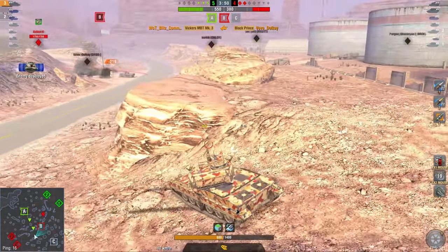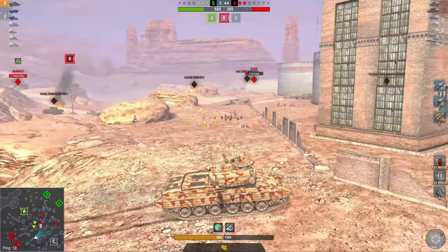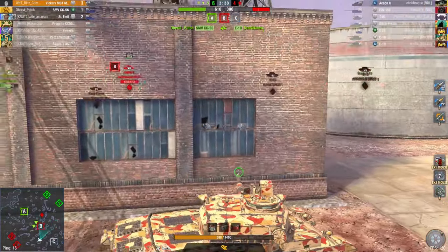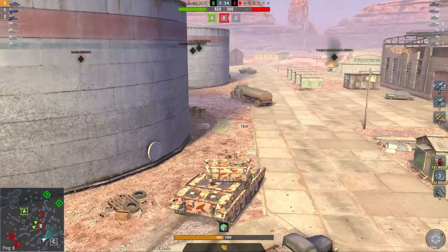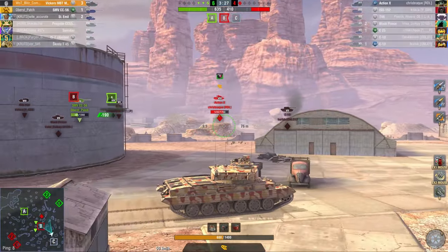Take another shot because he repositioned wrongly. And now we have the Action X up there in somewhat of a pincer. I want to go around the E10 here, attack him from the back. You would never want to be where the enemy wants you to be. But that is now lovely because the E10's already dead, which means now I can just drive around the Action X from the back, and he will not be able to defend against me while being vulnerable to the SMV.